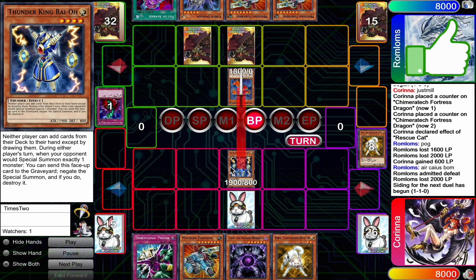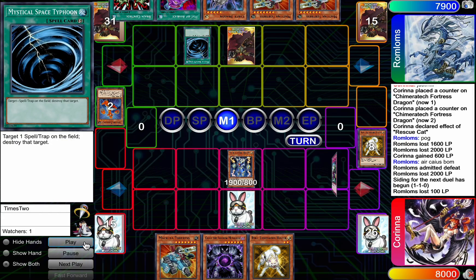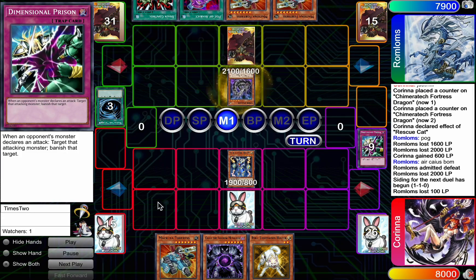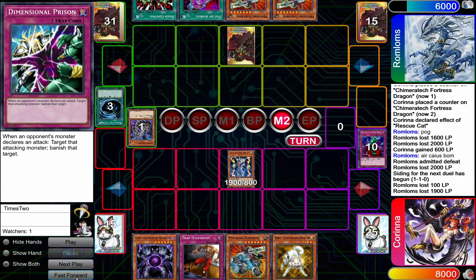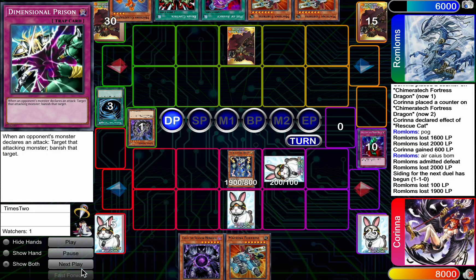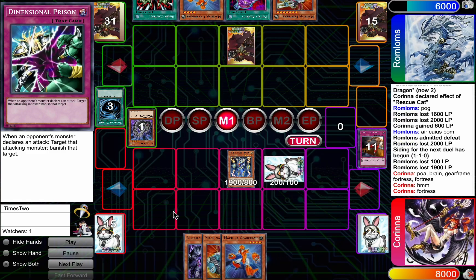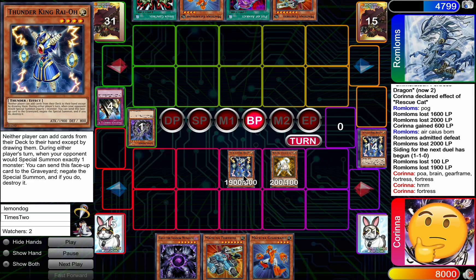Now the opponent's set multiple — he definitely just set the Deep Prison. She summons Thunder King, just attacks. Not good at Judgment there. Probably right to not Judgment because you have Saedra and Brain Control, but should maybe have gone for Brain Control Saedra there. Because this Thunder King is an issue. It's not good. Now you just have to make a terrible play at some point. You've gotta do something.